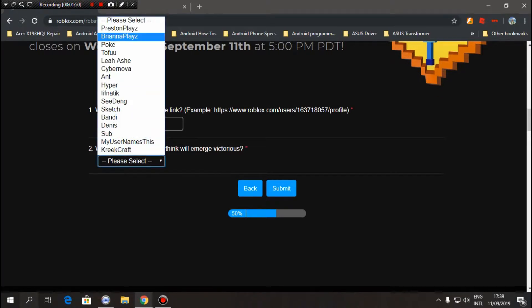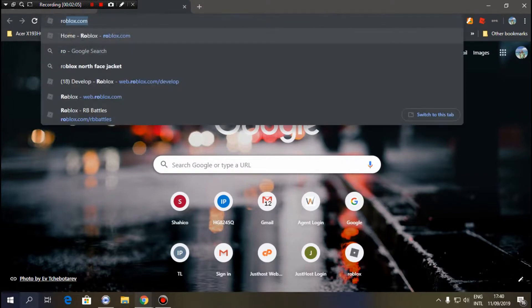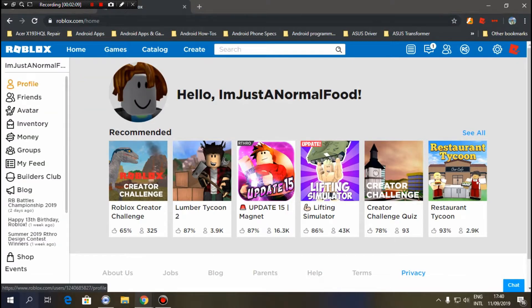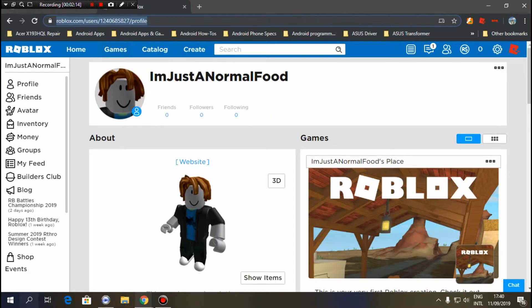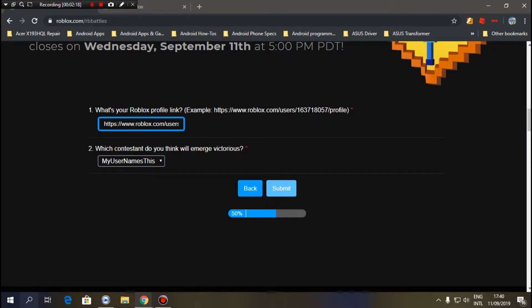First you have to select any kind of YouTuber you want. I recommend you guys use the bacon hair user or the horse creed craft. Then you have to link your profile - just copy that, paste it right here, and just submit. Is that simple?